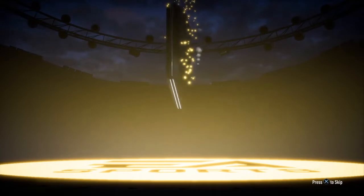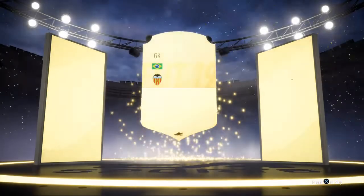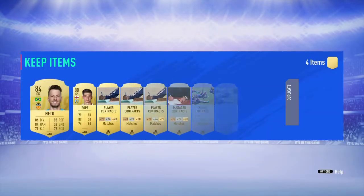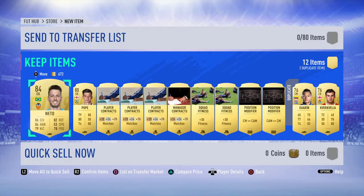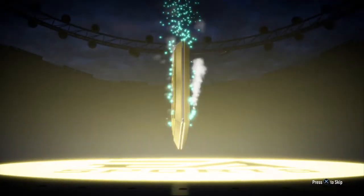Obviously nothing in the first pack, but it's okay. We get a Brazilian goalkeeper - that's going to be Neto, 84 rated, not too shabby. That's the first pack done.